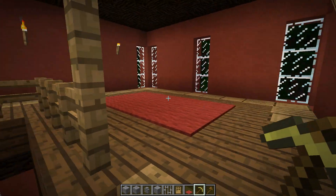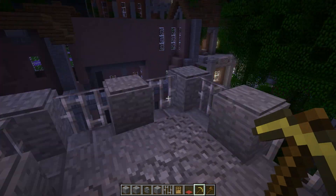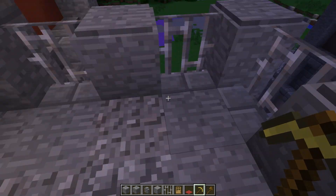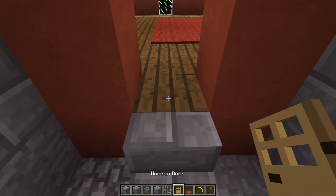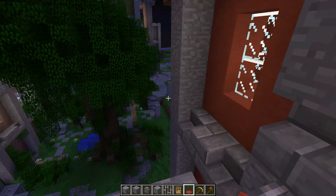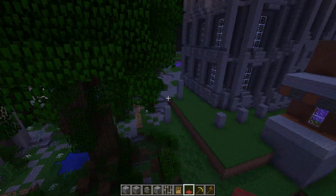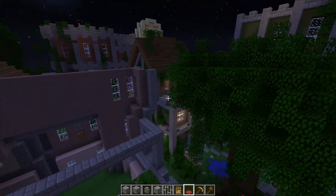And then this is the top floor. I don't know — you can have a bed here or something. You can go out here to the balcony, and you can put a door here to finish that off. I think you can actually make this work — no, you can't. It was a different place.